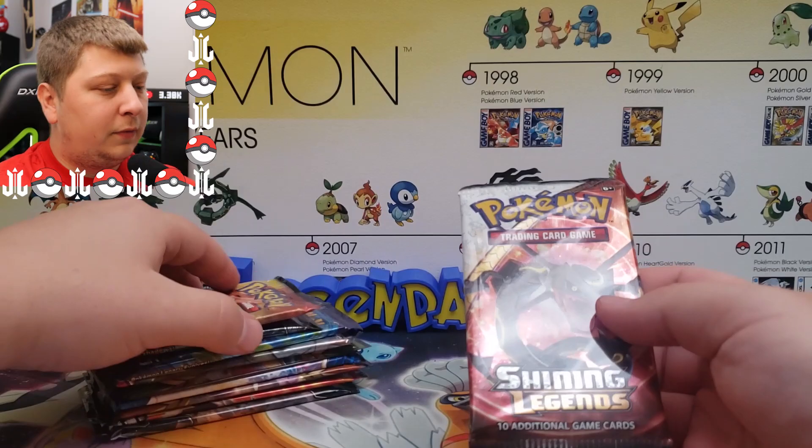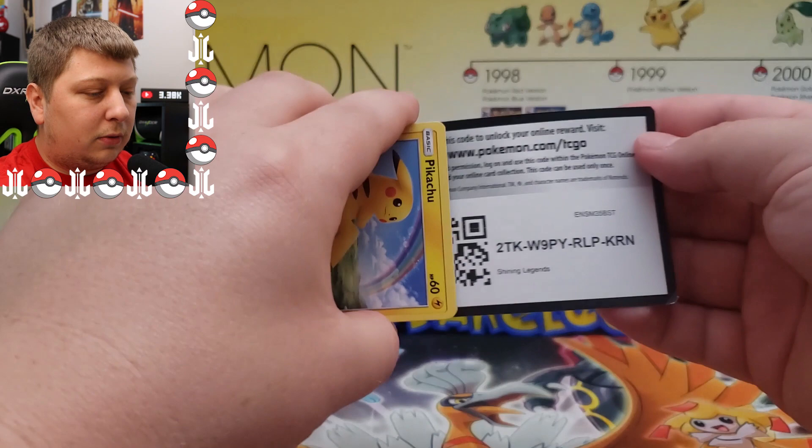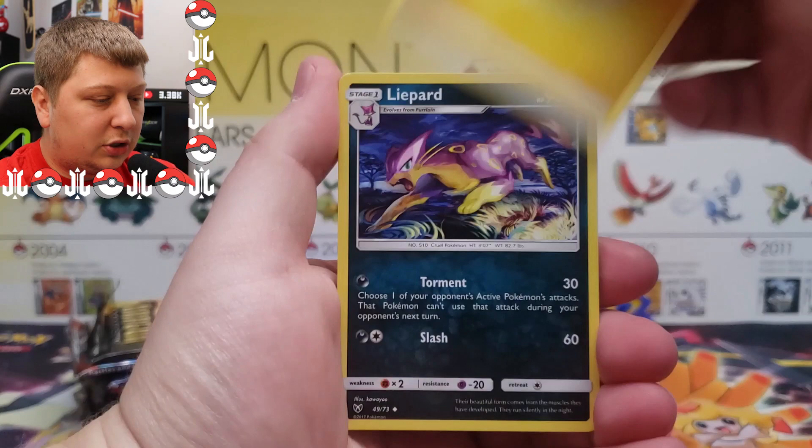Let's get into today's opening. First up, we're going to start with a Shining Legends pack. We have 10 packs today and 10 different sets. I always love to mix it up a little bit. Hopefully we can get something cool from some of these more expensive sets like Shining Legends and Dragon Majesty.